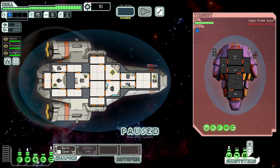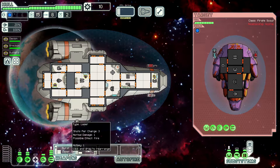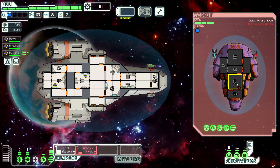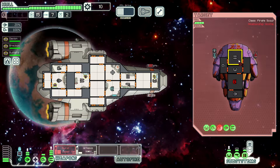Let's divert some power here to weapons so they can fully power up. We got eight missiles. We'll wait for the lasers to power up and take a shot at the shields, then follow up with a missile shot at the same spot. I really could have waited on that missile, honestly.